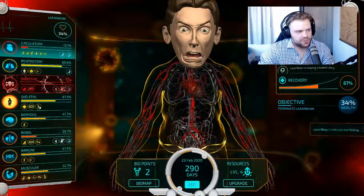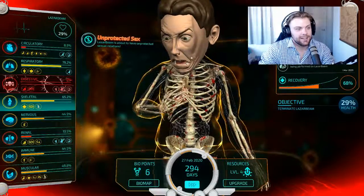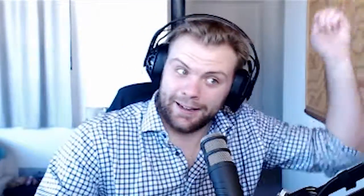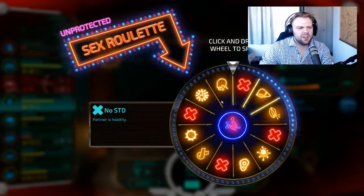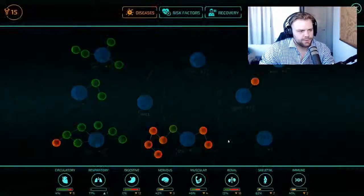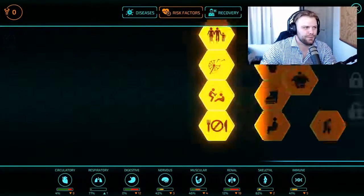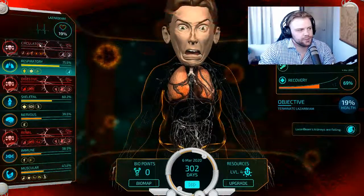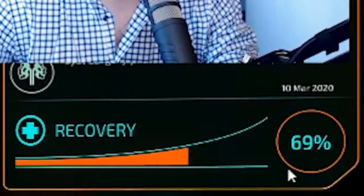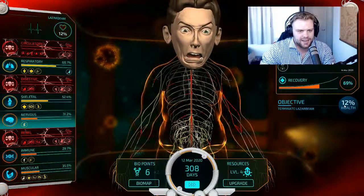Look at that — renal system is diving right now. Circulatory is still falling. Laser Beam's going for the unprotected sex spin — spin the wheel baby! That was a poor spin — oh no. Got the 15 points though. Let's give him chronic kidney failure. Circulatory system still taking the dive, renal system going down — that's three all down at the same time. He's got 69% health. Nice. He's got 15% until he's dead, 69% recovery.